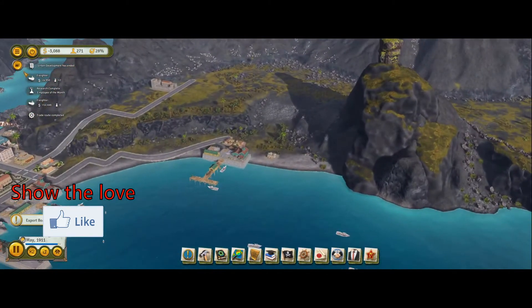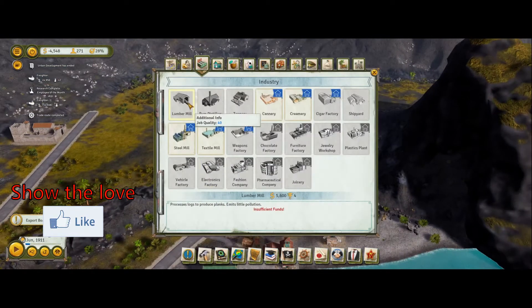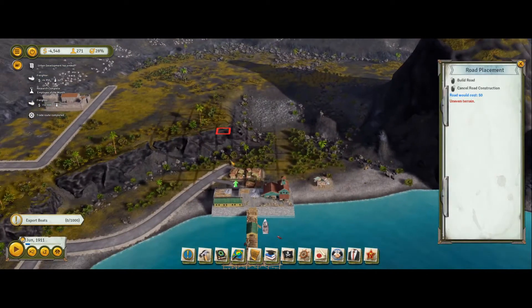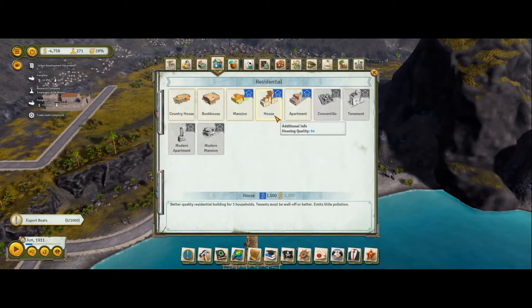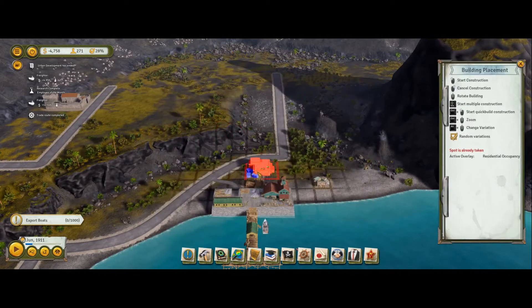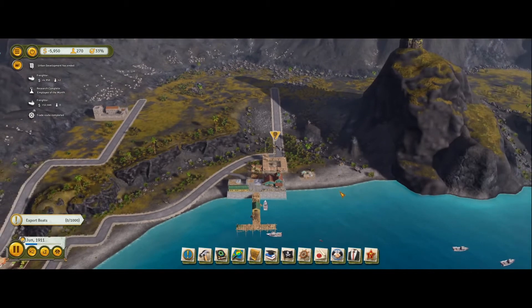Fishing happening over here, sweet. We need some houses over here. Let's build them a road - we have literally no money. Let's get a road up there and get some housing. We could actually get proper houses, but we'll stick with the bunk houses for the moment. Can I squeeze you in there? Nice.